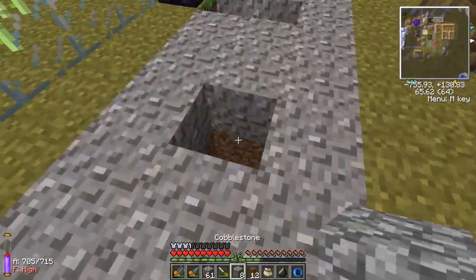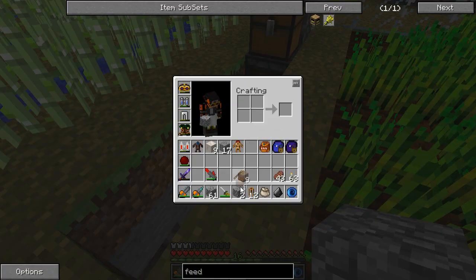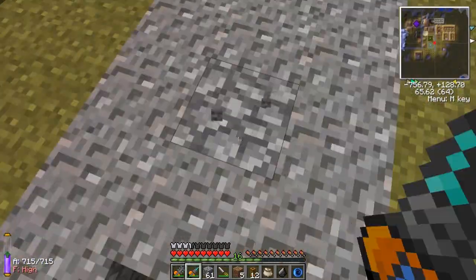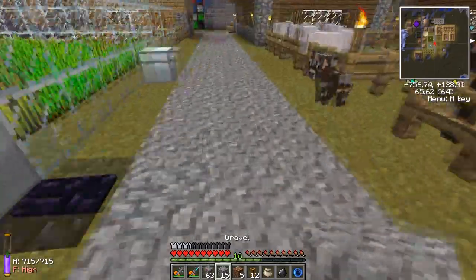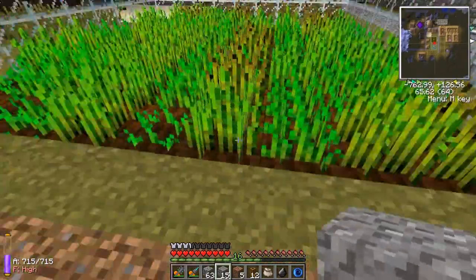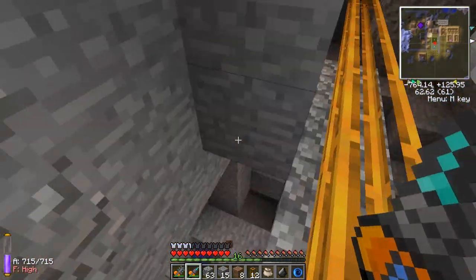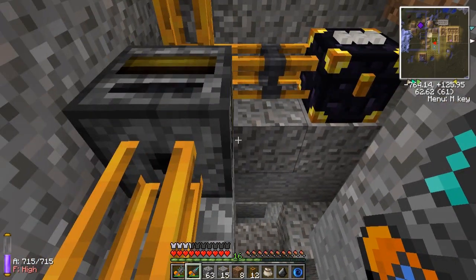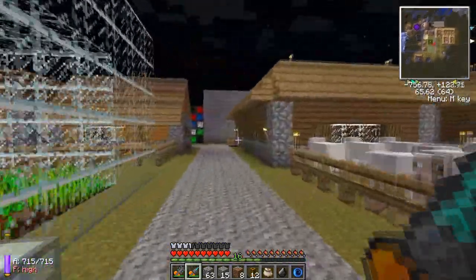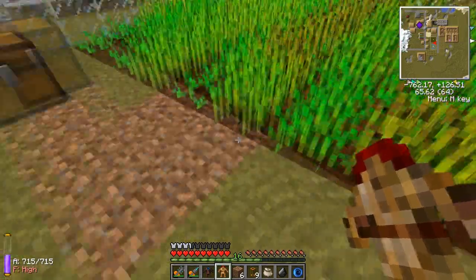Now all we need to do is fill this in. Anything that comes into this chest will be pulled out, go into the filter — either to the feeding station if it's wheat, or into the ender chest. I did actually forget something: if the feeding station is full, it needs another way back to that chest. I'll just make a little roundabout with a restriction tube so if it can't go to the feeding station it'll still go into the ender chest.